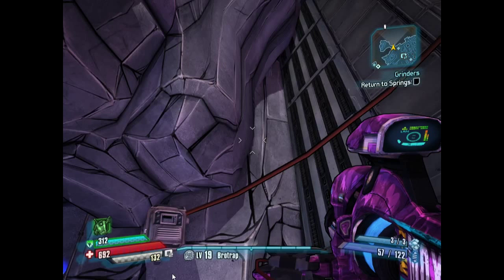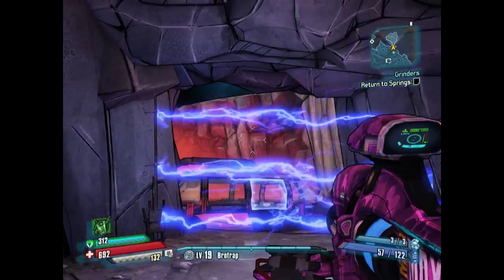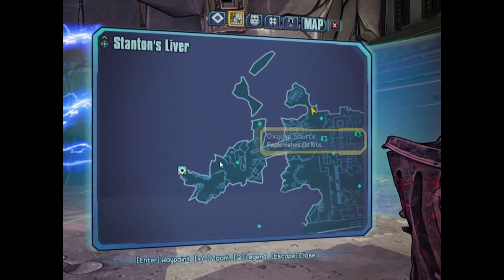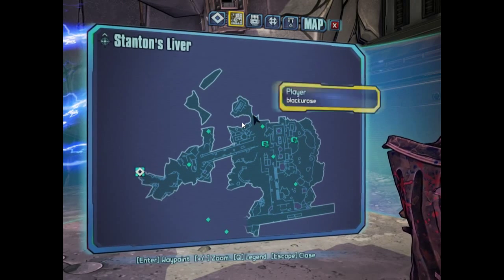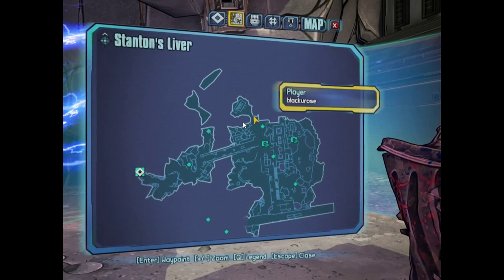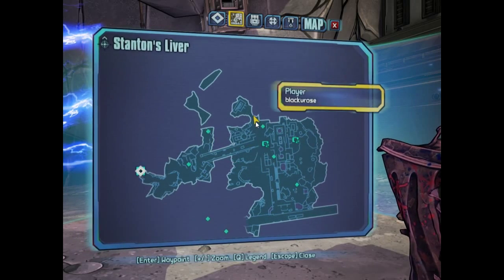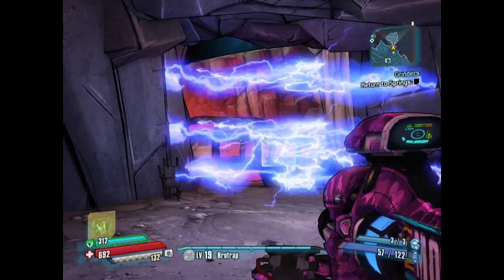Hello everyone and welcome to White Mocha. I'm going to play Borderlands: The Pre-Sequel and show you how to access this room in Stanton's Liver. You can actually come to this area if you're doing the Grinders quest. You can come here from Tyrannian Flats if you want, and reach the area I'm standing in — there is a room here.